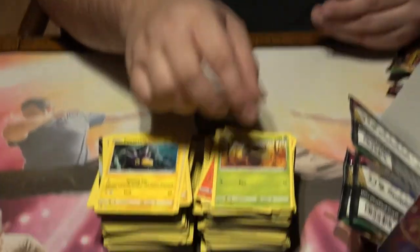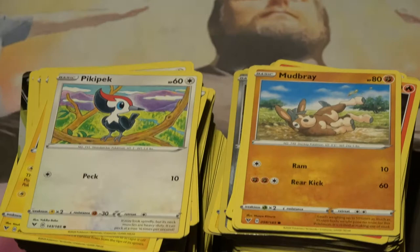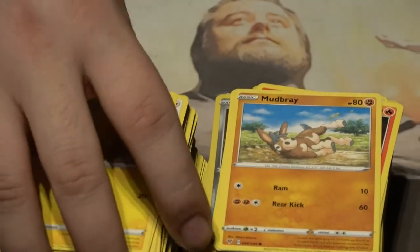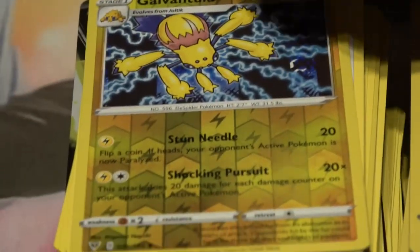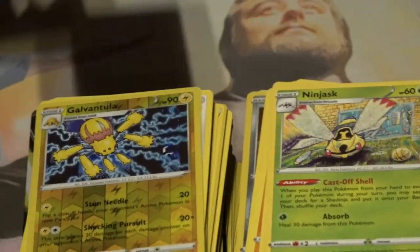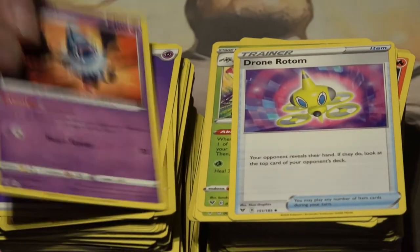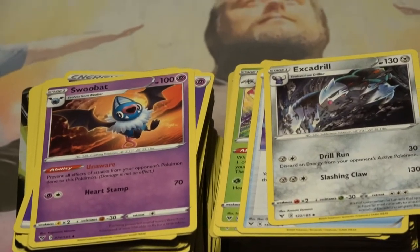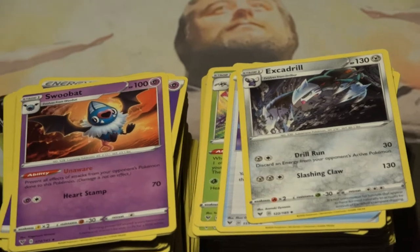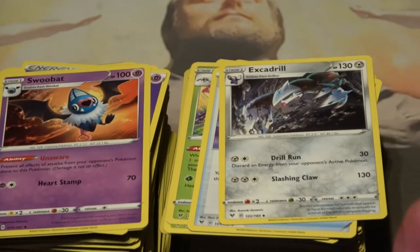What we got: Cradily, Pikipek, Mudbray making it cray, Joltik. Weedle. Holographic Galvantula — because that's what we needed. And then Ninjask. Psychic Energy. Drone Rotom — that's the first one we've seen. Swoobat, then Excadrill. We just keep our fingers crossed and hold out for Pikachu — like when you smell a bunch of pepper and you're like 'Pikachu!' Bless you.